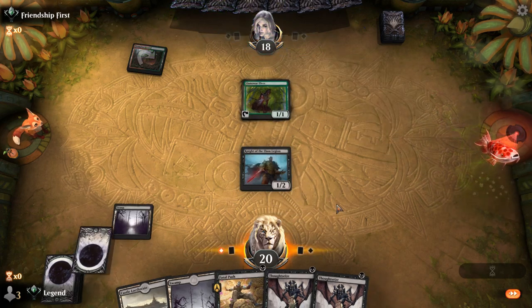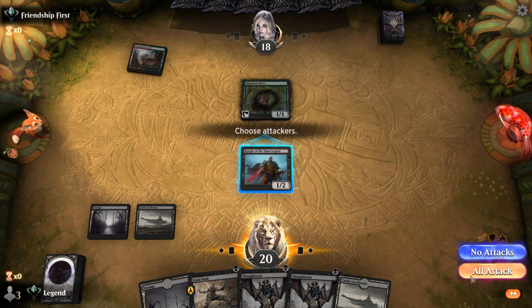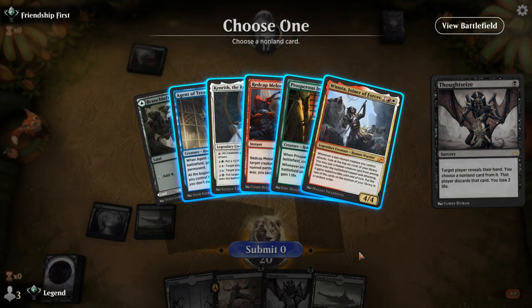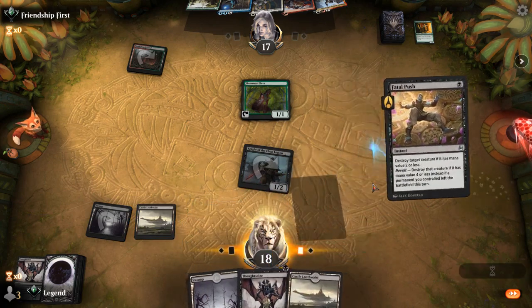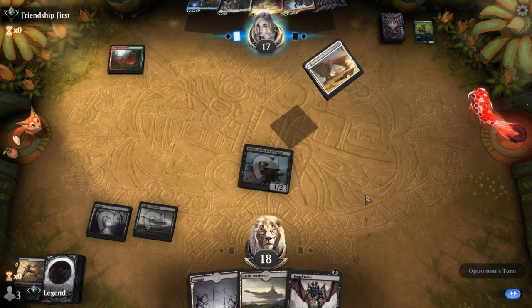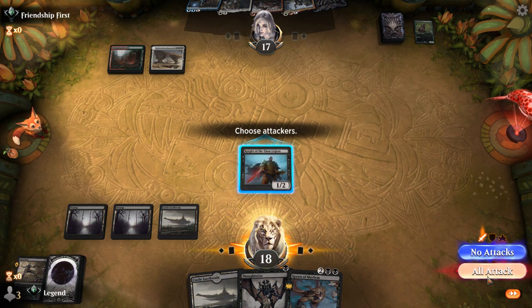The opponent is indeed playing Naya Winota and their hand is pretty clunky with Agent and Kenrith. I can take the Innkeeper — they're not going to be able to play Winota any time soon. If I take Innkeeper I can Fatal Push the Elf, and I'm okay with not growing the Knight. Another Thoughtseize can take Winota at some point. Double Thoughtseize would have been reasonable too, though there's a small risk if they draw a powerful 3-drop like Fable of the Mirror Breaker. Now I can attack and play Spawn to keep up the pressure.